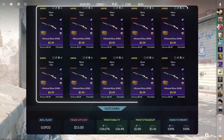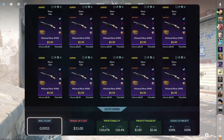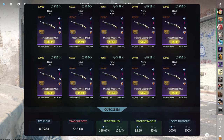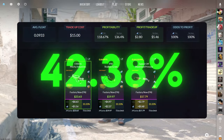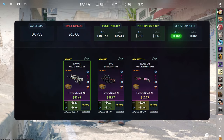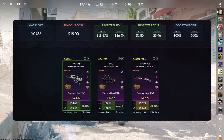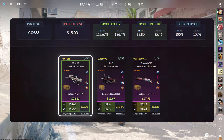The next trade-up consists of 10 StatTrak Minimal Wear Restricted skins from the Glove case below a 0.0933 average float. Make sure to get each input for $1.50 or less. This trade-up costs $15 total and has a 118.67% profitability after Steam fees, with a 100% chance to profit each time. Every outcome is great, but the StatTrak Factory New FAMAS Mecha Industries is the best at over $5 of profit.